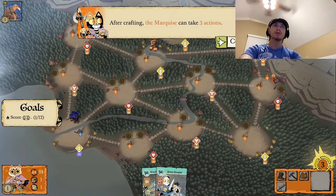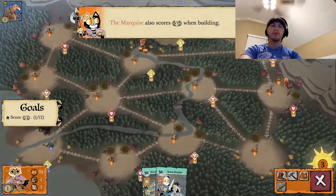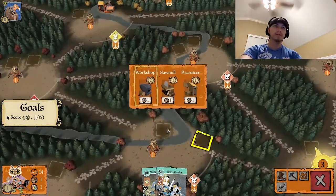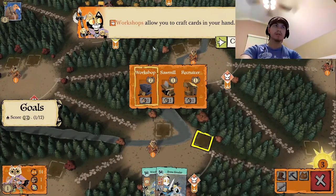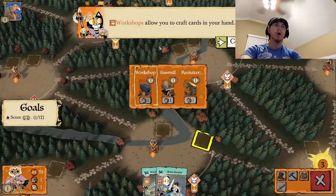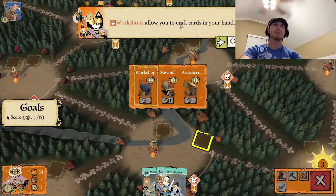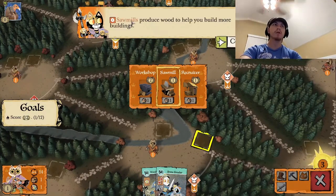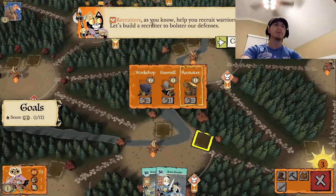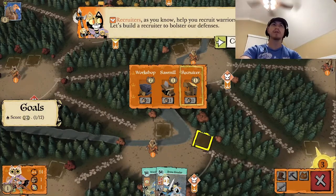After crafting, the Marquis can take three actions. The three building types each do different things: workshops allow you to craft cards in your hand, sawmills produce wood to help you build more buildings, and recruiters help you recruit warriors. Let's build a recruiter to bolster our defense.